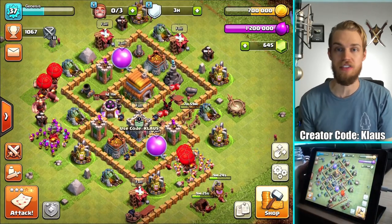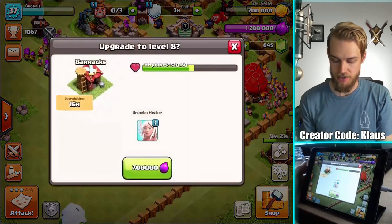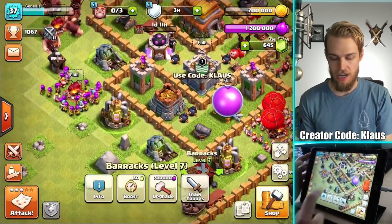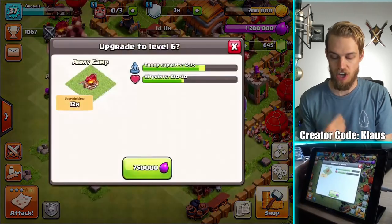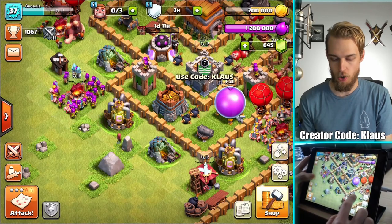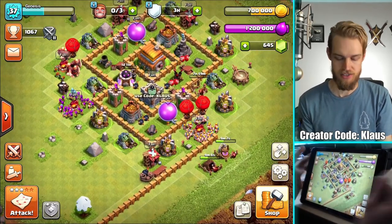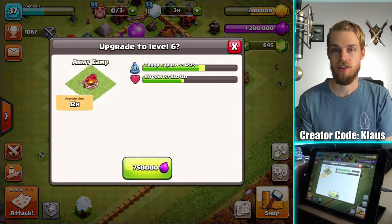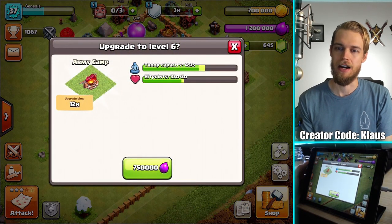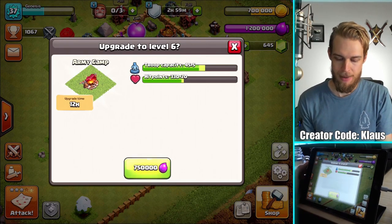I've been talking about getting the healer, but if you compare the two upgrades - a barracks is 700,000 elixir and 16 hours, and the army camp is 750,000 elixir and a 12-hour upgrade - there's really no major difference. Within a day or two I can have all of them done if I really focus. So I'm going to do the army camps because more troops is best. 750,000 elixir, 12-hour upgrade. Three, two, one, bam.